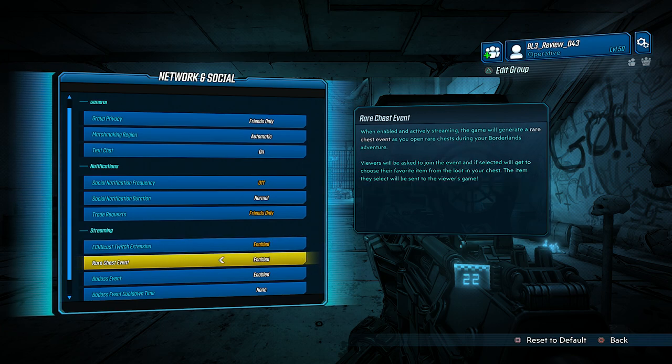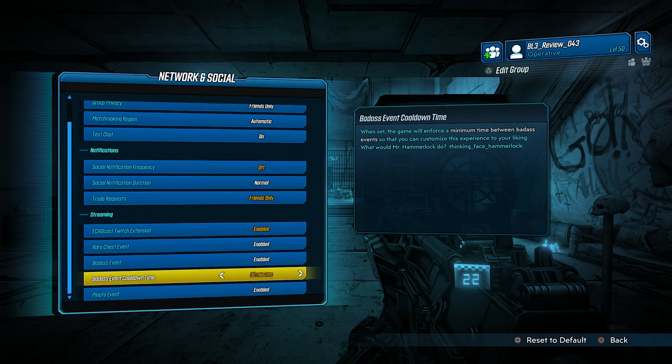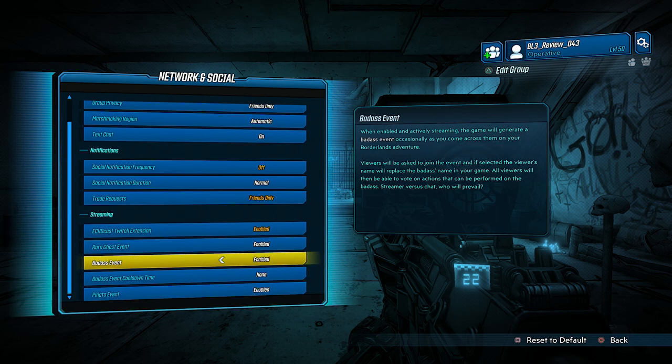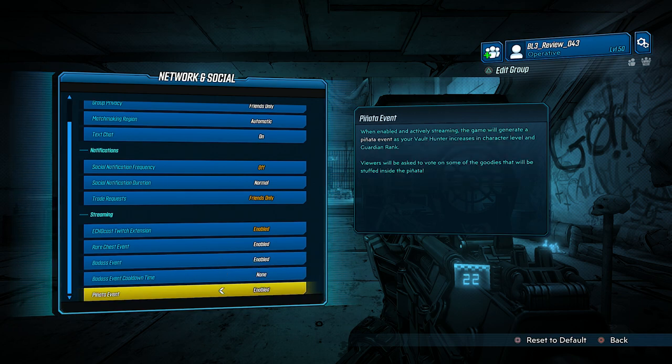You can turn on or off the red chest events if you don't want to be involved in this stuff. If you're not streaming, then you don't have to worry about this — it only affects when you're streaming. You can set time limits on badass events; if you don't want too much of that happening you can set it to 15 or 30 minutes, or leave it so that there's no cooldown. There's also a pinata event — when enabled and actively streaming, the game will generate a pinata event as your Vault Hunter increases in character level and guardian rank. Viewers will be asked to vote on some of the goodies that will be stuffed inside the pinata. Then there's the badass event: when enabled and actively streaming, the game will generate a badass event occasionally. Viewers will be asked to join, and if selected, the viewer's name will replace the badass's name in your game. All viewers can then vote on actions that can be performed on the badass — streamer versus chat, who will prevail?